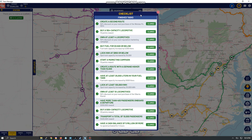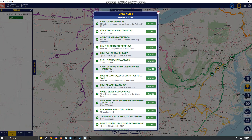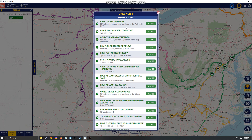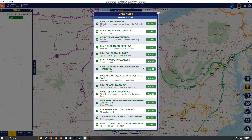In Train Manager, the checklist shows tasks you can achieve with an option to claim rewards. Some at the bottom are automatically claimed, while others you manually click the button to claim and receive the prizes. Let's go through them so you can understand what you can get.